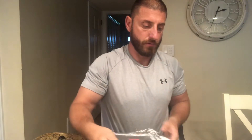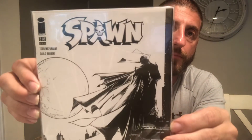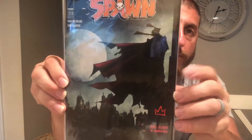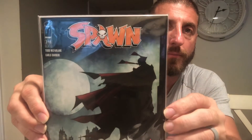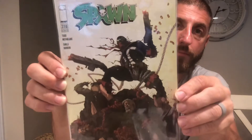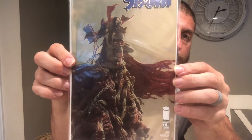We have Spawn 318 variant cover black and white, and as always I bought another Spawn 318 — the first book I just showed you — variant cover.